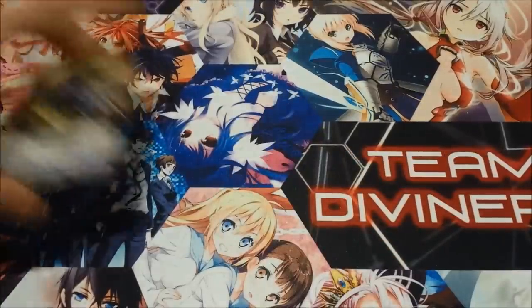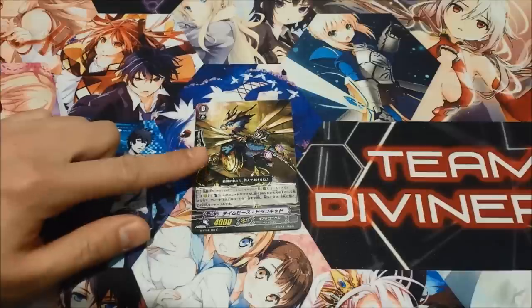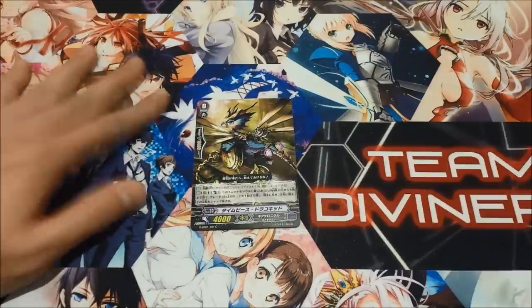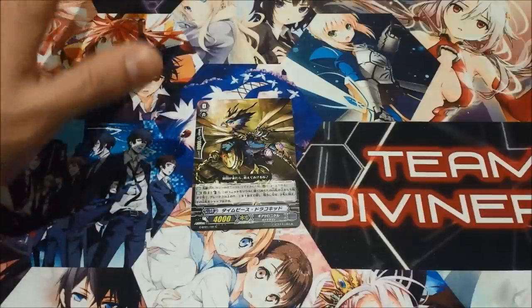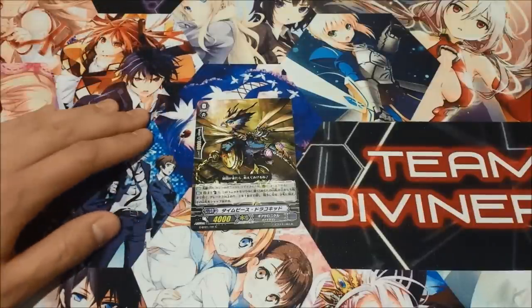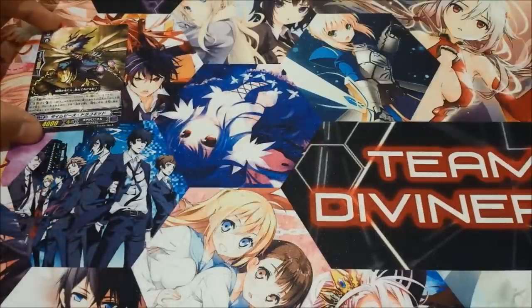Our starter is actually not Gear Gunner Draco Kid, but actually the starter that lets you counterblast one and check the top five cards of your deck, and you can do this whenever you want. It's a lot faster in the sense that you can search your deck faster, and then it gives you right away a grade three for Stride later on, or just to make sure that you don't get grade stuck and you don't have to G-assist.